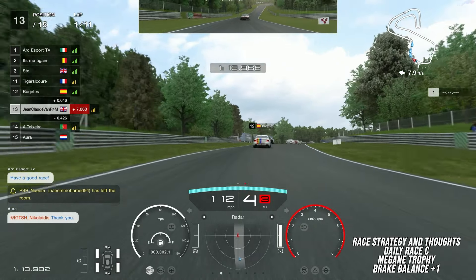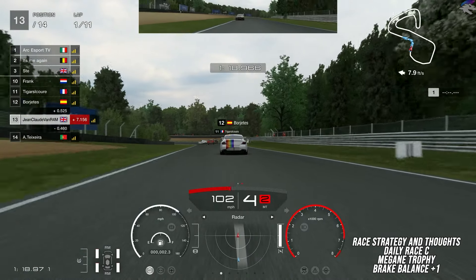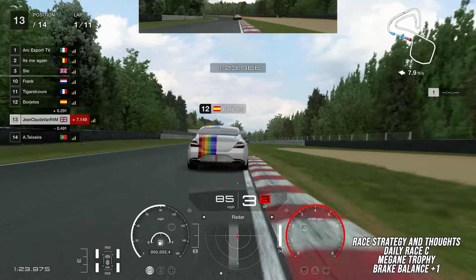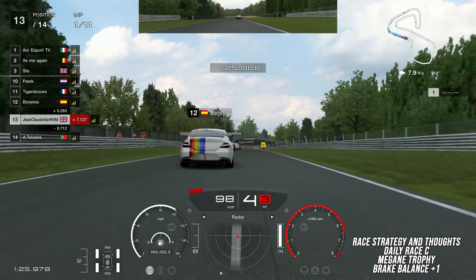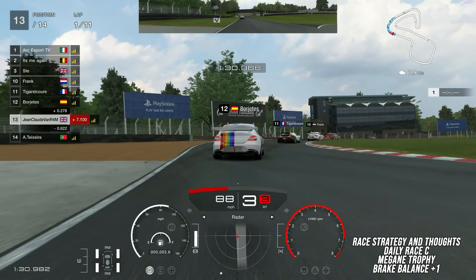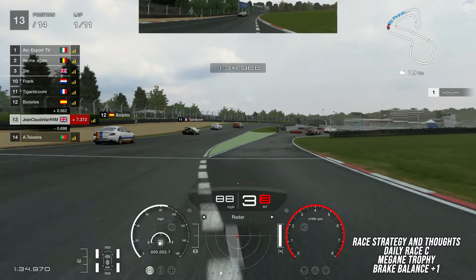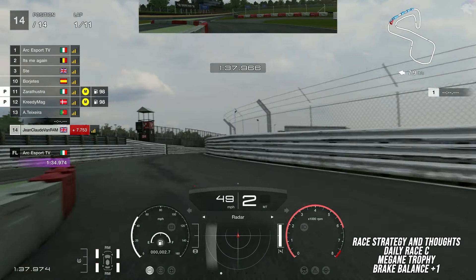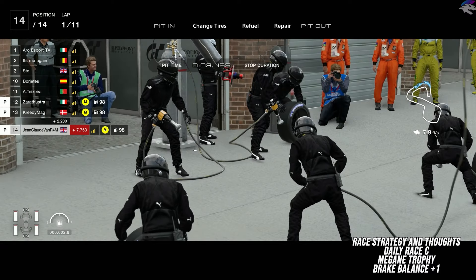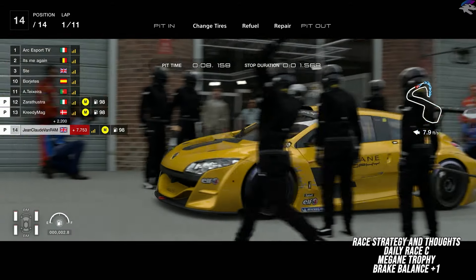My plan right now is to ensure that I go into the pits as long as the guys in front of me do not go in the pits right before. If they do go in the pits I'm going to try to avoid going in as well, assuming there isn't anyone else close enough to slow me down on the next lap. I decided to definitely go in the pits here because it wasn't for another five or six positions ahead that the driver was going to the pits, so I was going to have some free air.